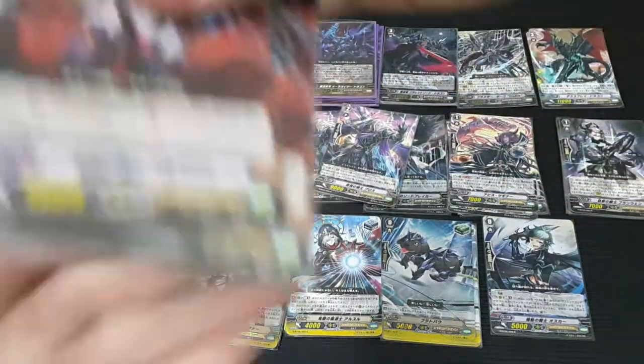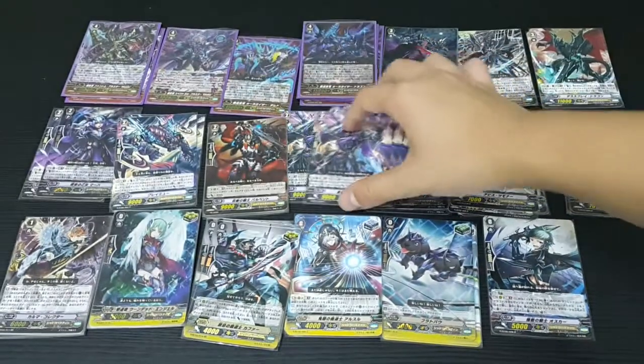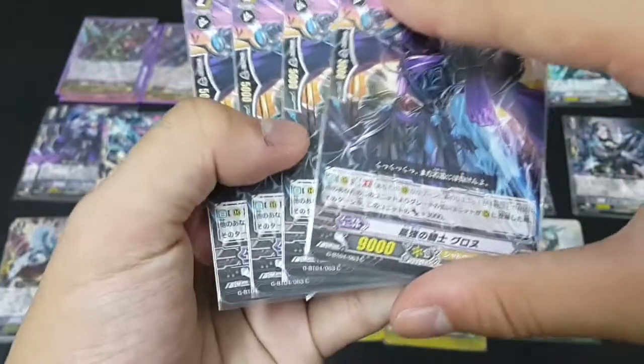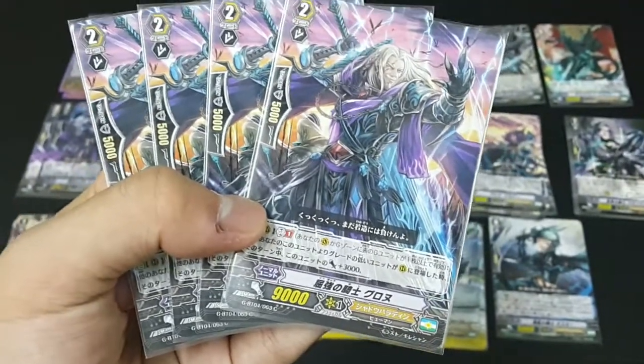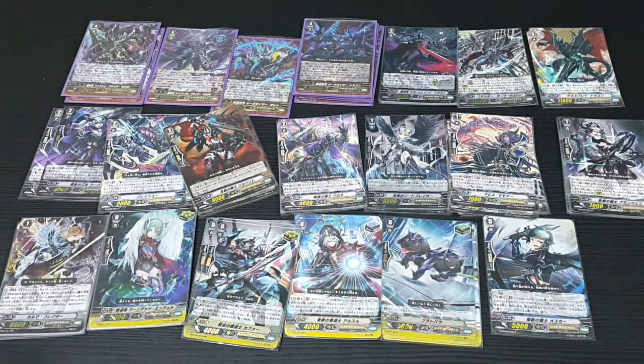Next up, I play three Balberivs. Balberiv is the standard 12k hitter. Then I play a full playset of Grozny. Grozny is basically — whenever you superior call a grade one or less unit, he gets plus 3k. So if you want to finish off your opponent with a high power column, you just dump up your entire hand, and then Grozny goes up to 30,000 and you whack — then your opponent can't guard and he goes down.